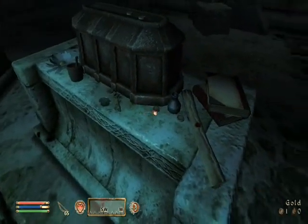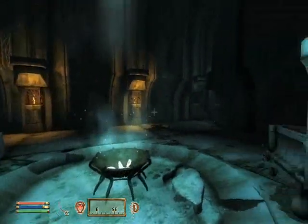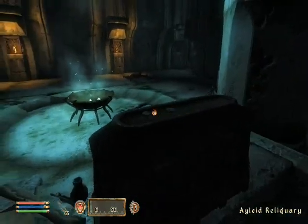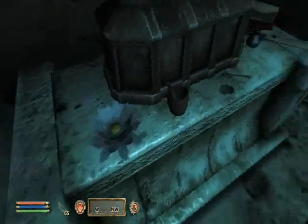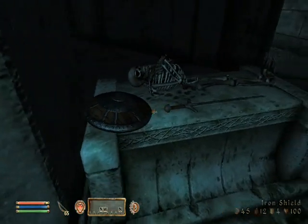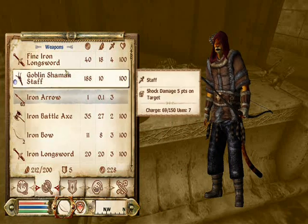That was an actual good potion we crafted because if we poison our bow, it's going to reduce health by a certain amount. Over here you can read this — it's about the necromancer we killed over there resurrecting someone. We got two more gold coins and a fine iron longsword, which we're going to take just because we'd want a nice blade.